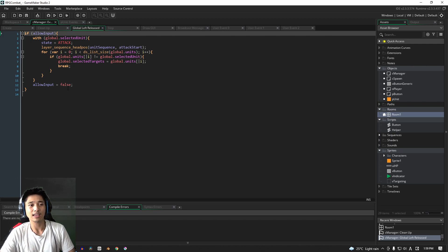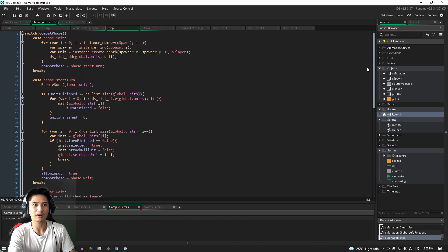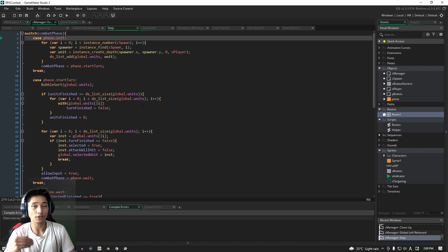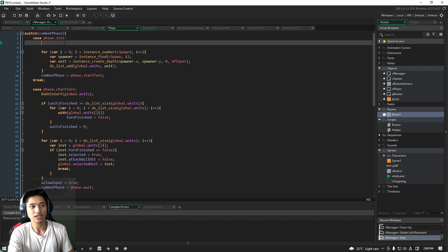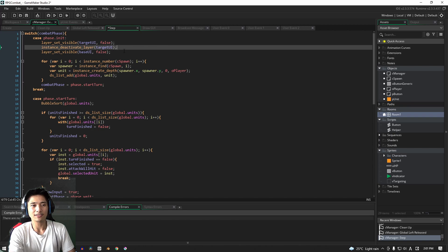We're going to skip the global left released event for now because we don't have the attack code written out yet, so we'll leave that one to last. Let's move to the step event — this is where we're going to do a lot of writing. We'll go all the way to the top, and for the first thing in the initialize phase we're going to turn off all of the UI layers. Sounds weird, but just stick with me. I'll jump ahead and explain it line by line.